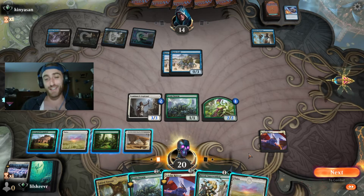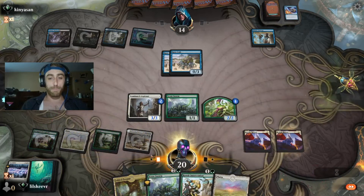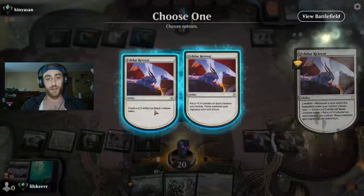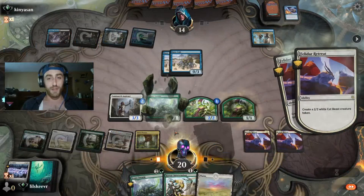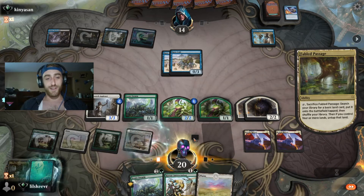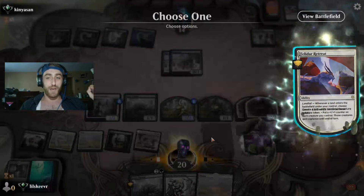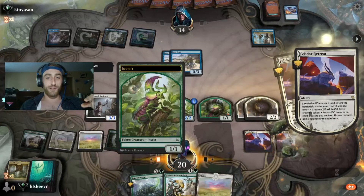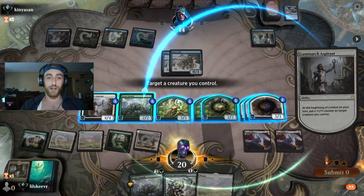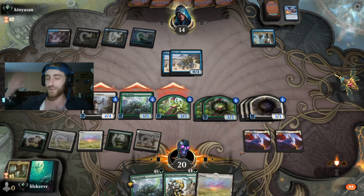All right guys, so this is gonna be the classic Selesnya Felidar Retreat play. We lay this, then we lay this. What we do here is we get this turn and create this. But then it gets interesting — when we pop this, we need to make sure we actually click the counter first and then the token. Did I do that right? Yeah, I did that right. Now we grow this to the proper size and we get in with these guys — all with vigilance, baby.